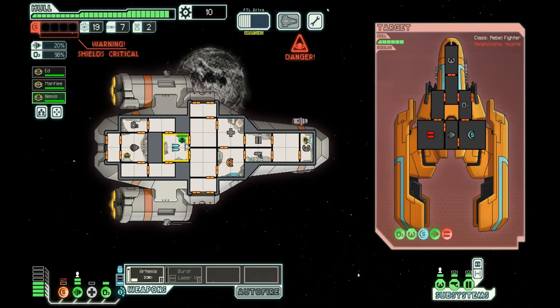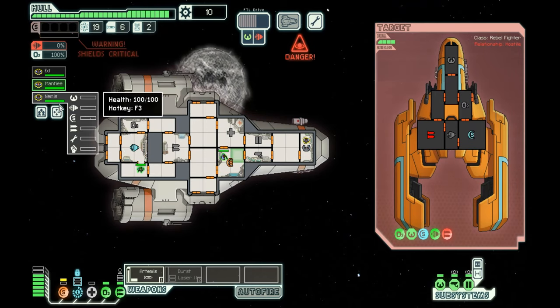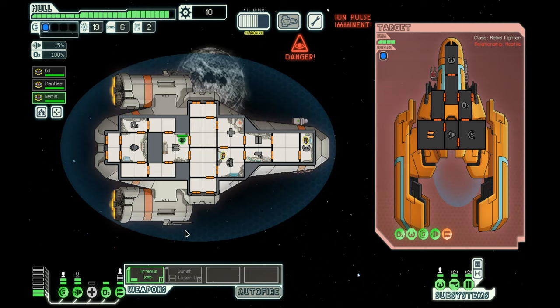I'm close to a pulsar which randomly will knock out stuff. Our shields are hurt. I send Nevis over to repair since we can't even use our weapons right now. Shoot the Artemis missile — it's red, meaning it's not doing anything for a while. We got no one on engines or piloting, but it's all right. Nevis is working on repairs — look at that, it's like the Sims, he's becoming a better repairman.